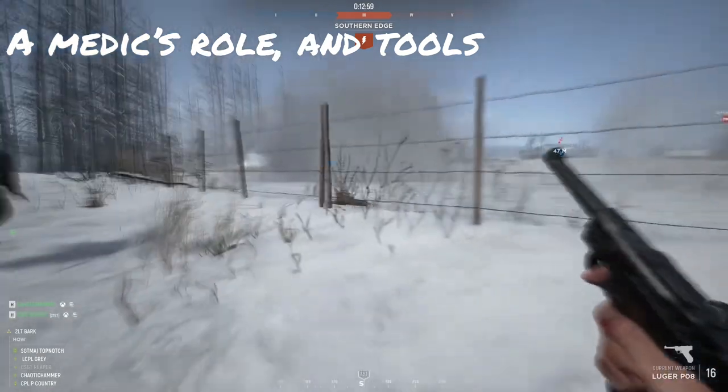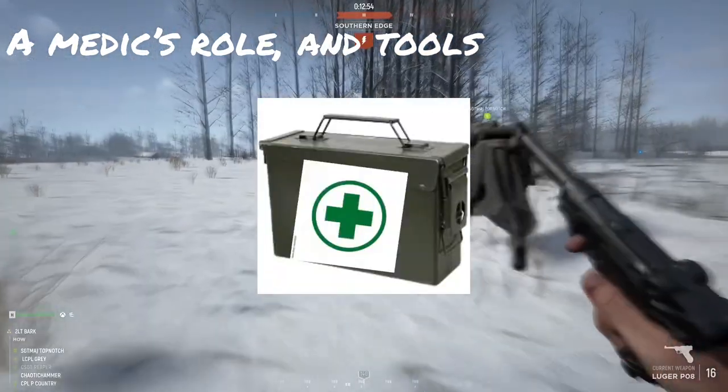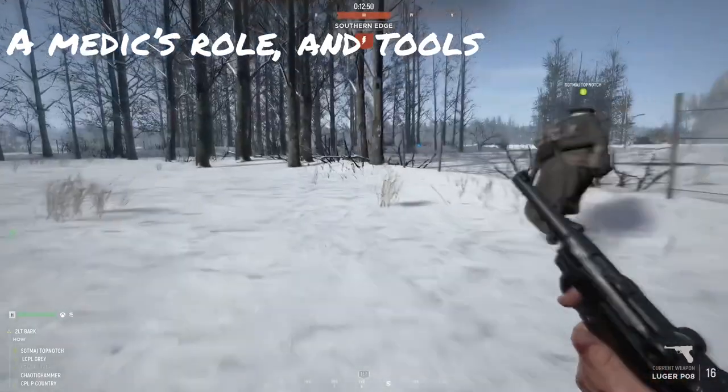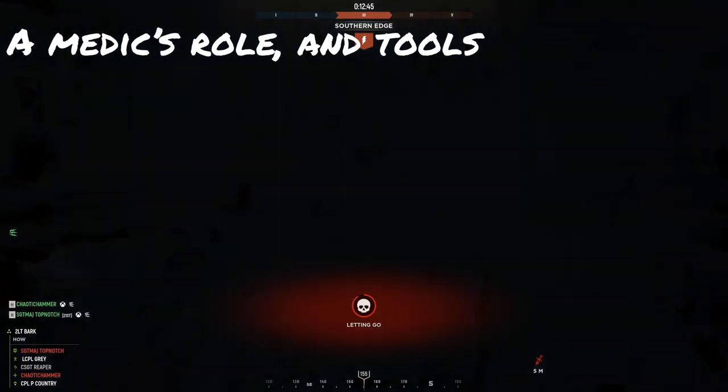Your third bit — if you use the second class, as you see me running on screen — you get the medical resupply box, which works just as well as an ammo or explosive ammo box. People can go to it if they're out of bandages and refill their bandages, and you can refill your medical supplies as well.